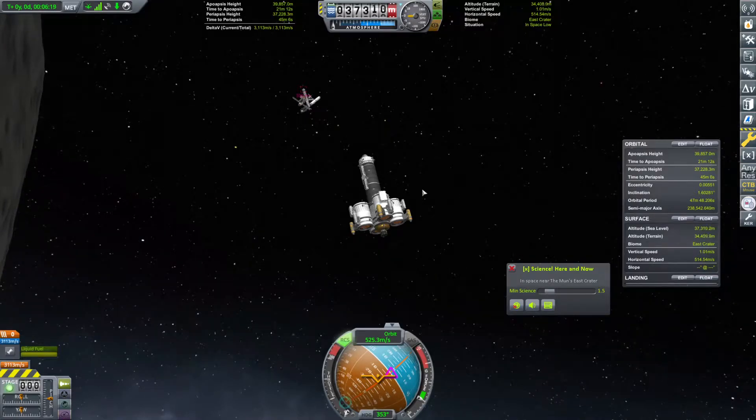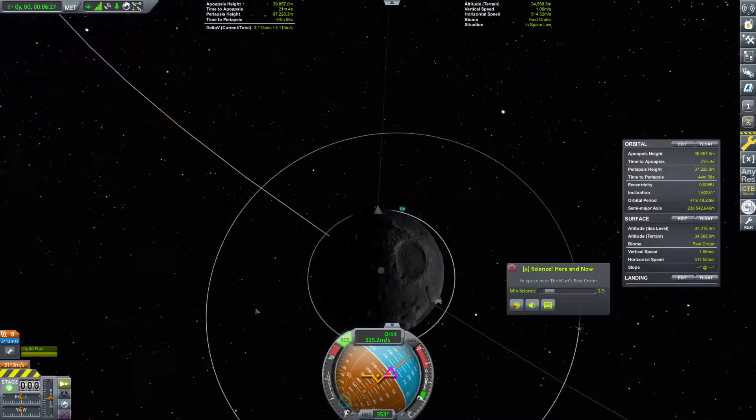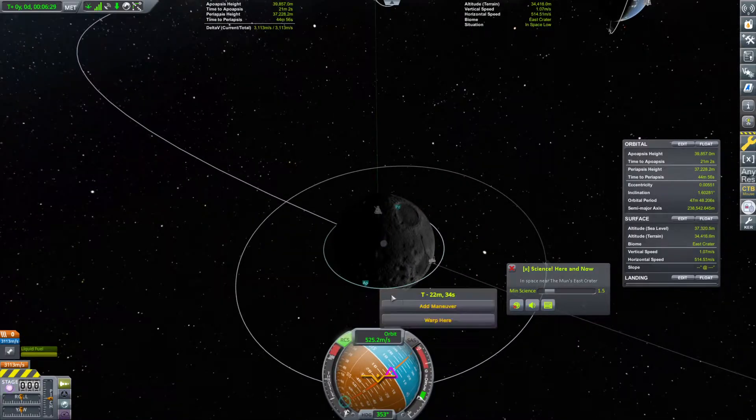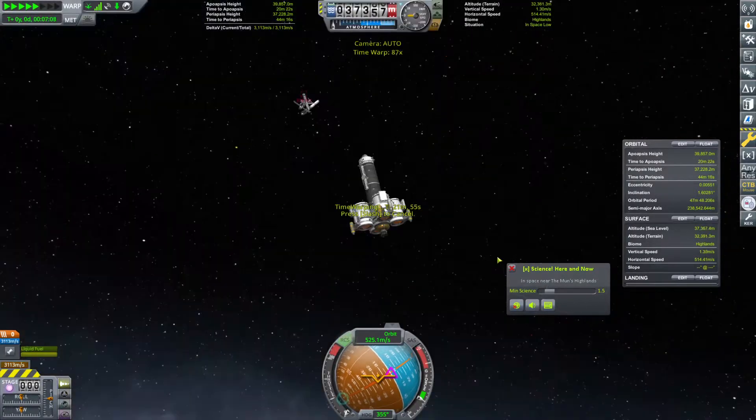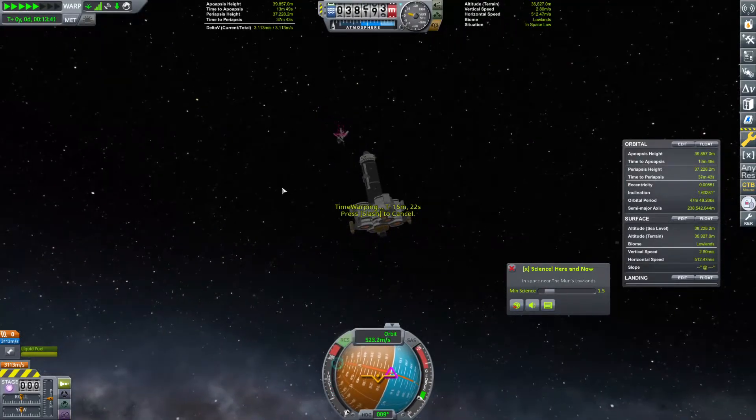Hello everybody, and welcome back to Kerbal Space Program, where we're a little ways away from our station here, and of course, we are looking to put this thing back on the surface of the moon for additional mining. So we're going to go ahead and warp around to here. We're going to get further and further away from the station over time — we're in a slightly different orbit now.